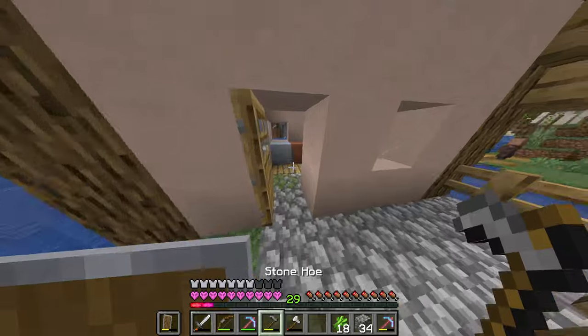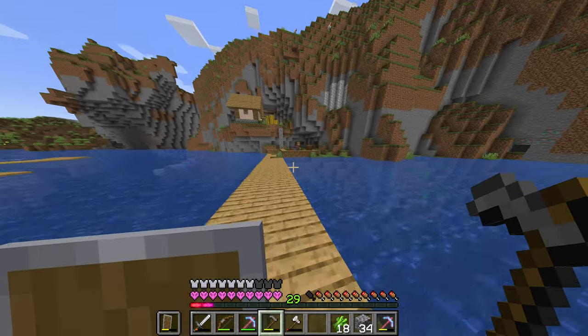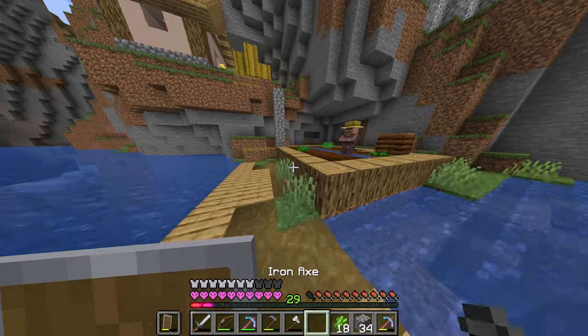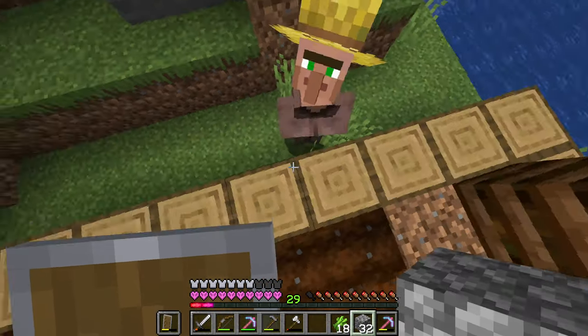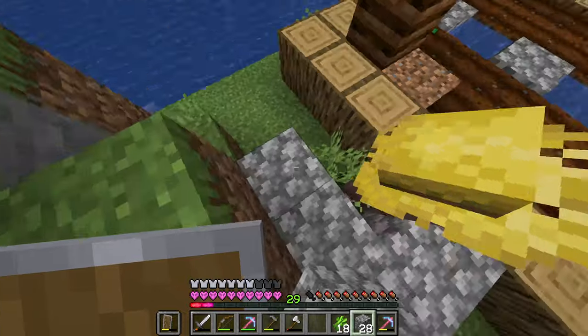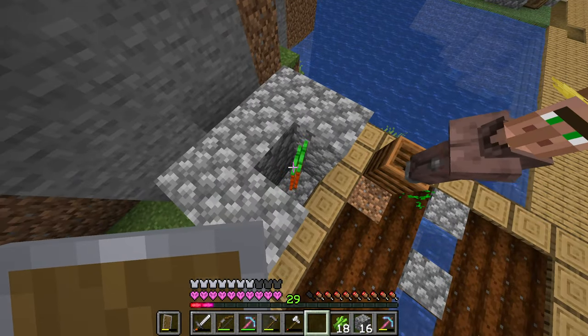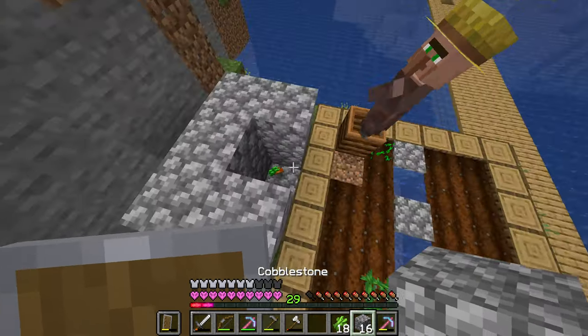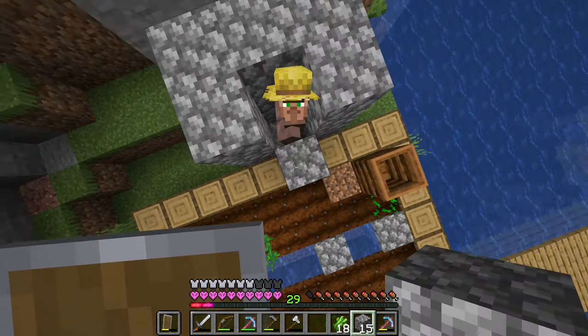Let me see if there are any other villagers alive here. Oh, we do have one more guy over here! I think we should probably trap this guy for the mending part, and the other villagers can be used for making more villagers. Let's see if we can have him just walk in here — look, there are some carrots, go over there, yeah, good job villager.